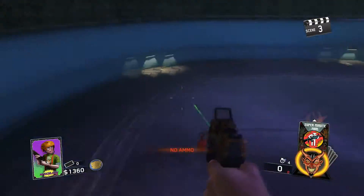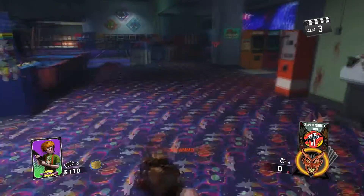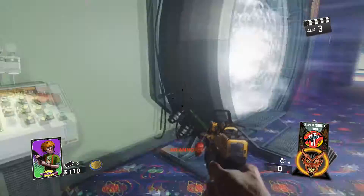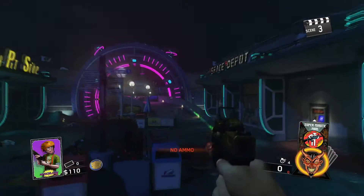The Super Minute Fortune Card got broken in patch 1.08. What happens is that when you activate the Super Minute Card with a gun, the gun gets pack punched, but then the card deactivates and finishes.